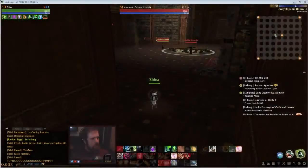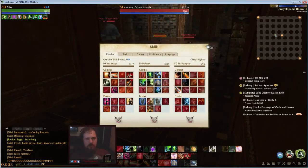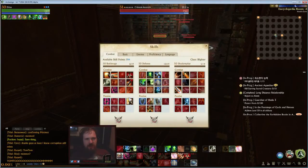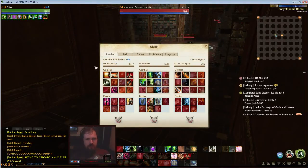I am a level 50 Blighter, which is Battle Rage, Defense, and Shadowplay. The big thing here is being able to reset your passives with Deflect and Retaliate. Whenever you parry, you reset all your actives in your Battle Rage tree, which lets you spam them.